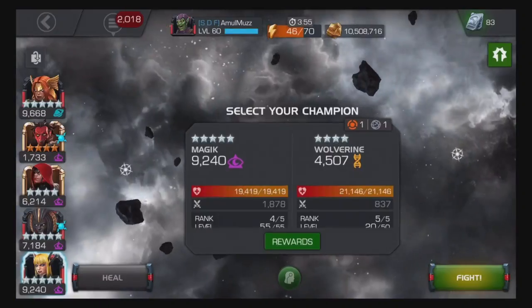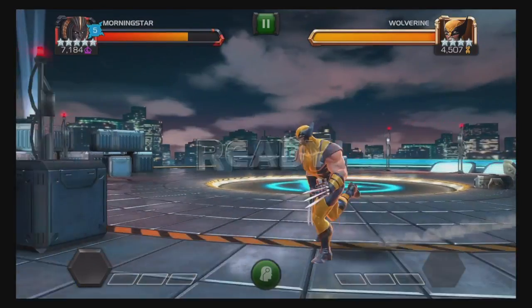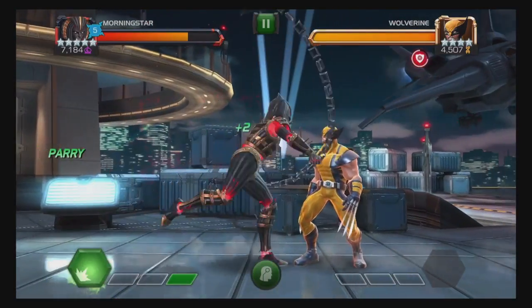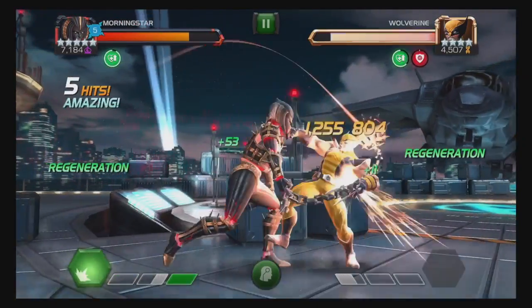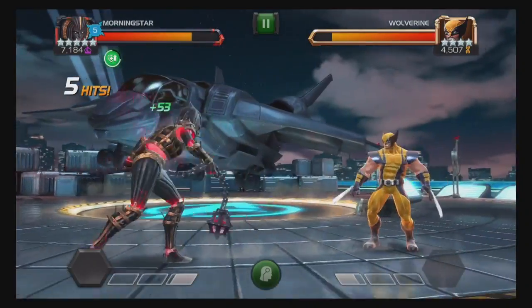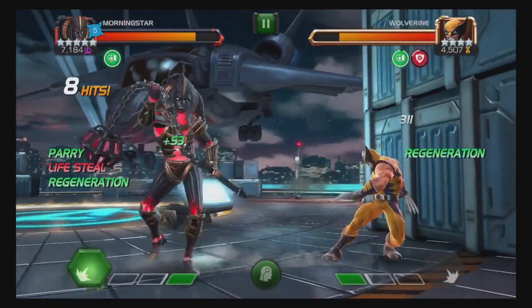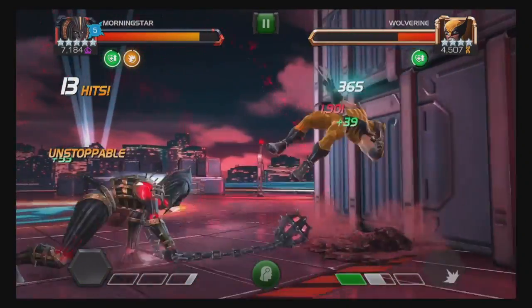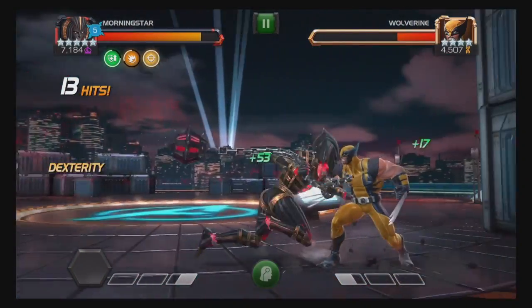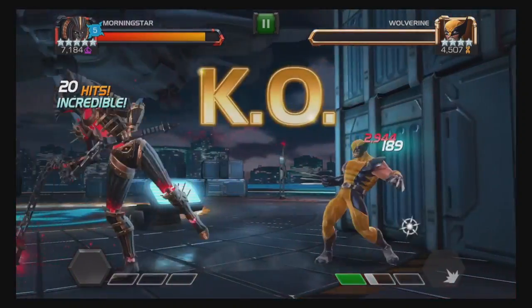Wolverine — hey, this is a perfect opportunity to change gears and talk about her signature ability. Once awakened, Morningstar automatically weakens any fury, power gain, or regeneration buffs triggered by her opponent, and she gains the same buff for herself for 15 seconds, or 20% longer with Angela on the team. You can see it working here with the regeneration buff triggered by Wolverine, and you can also see that life steal triggering over and over from the fifth soul.